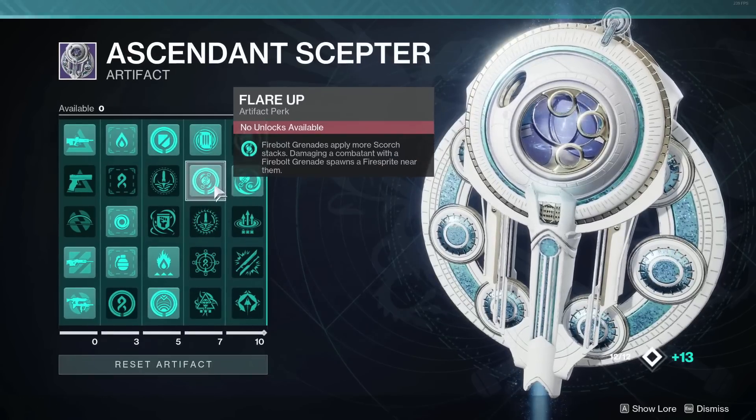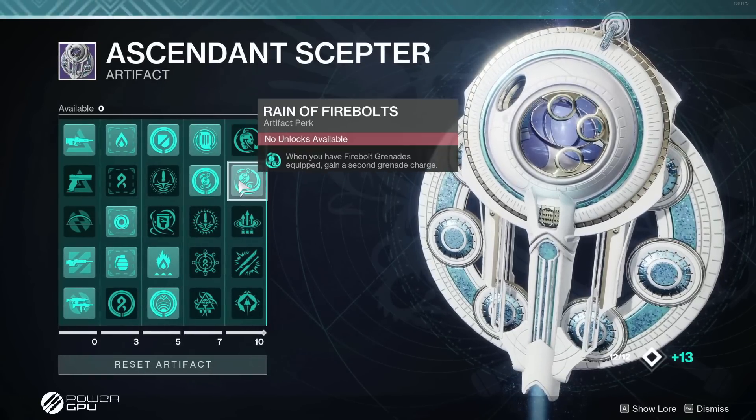Just when you thought your build couldn't create more orbs, this mod is insane. I'm seeing hunters create 200 orbs in one activity - absolutely bonkers. Since I'm running Solar Titan, I'm going to run Flare Up and Rain of Fire Bolts.